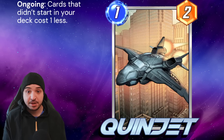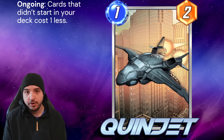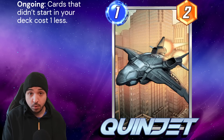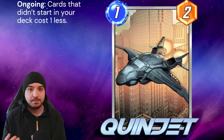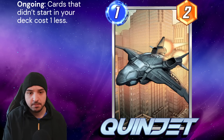Quinjet is amazing with Nick Fury. It's a 1 energy, 2 stat card with an ongoing ability where cards that didn't start in your deck cost 1 less. What this means is Nick Fury's cards are suddenly costing us 5 instead of 6. It's pretty difficult to play Nick Fury early, but if you can find ways of playing Nick Fury on turn 4 with a Quinjet down on the board, that means we're going to be able to play one of Nick Fury's 6-cost cards on turn 5 and another on turn 6. That can be a really nice combo to look out for.